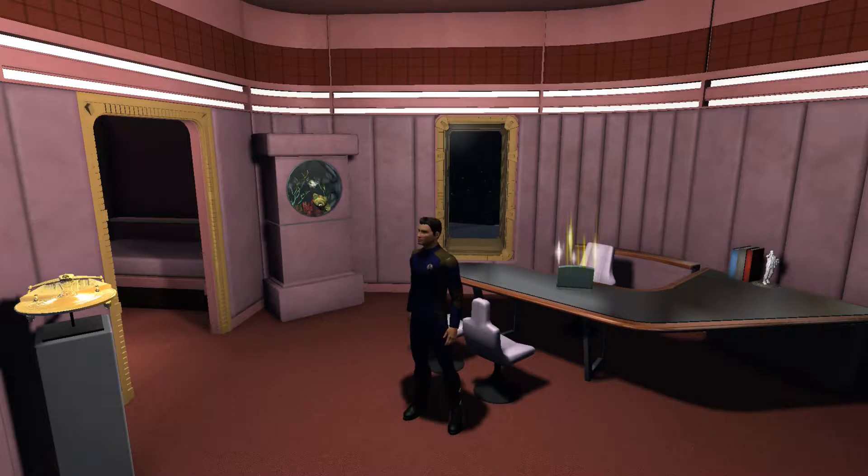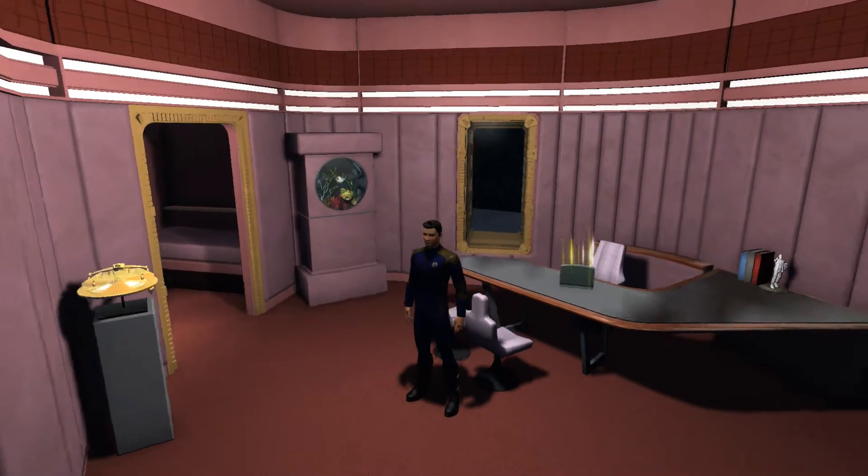So we'll start off in the room. This is the ready room of the famous Enterprise D, NCC-1701-D, from the Next Generation TV show. They've added basically the Galaxy bridge. This is the ready room — Picard's ready room.